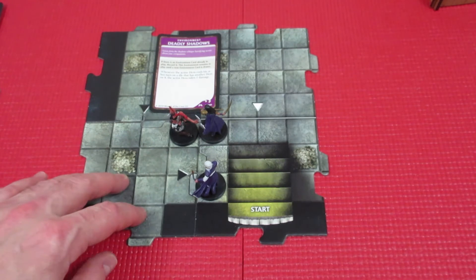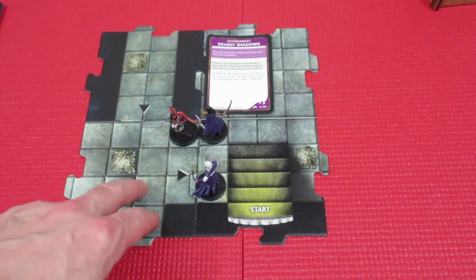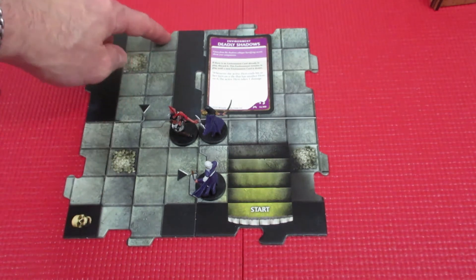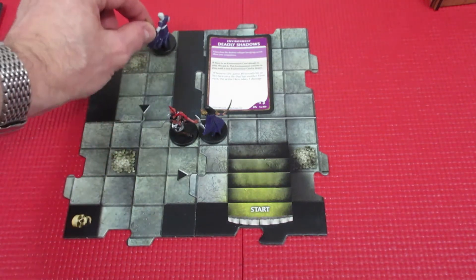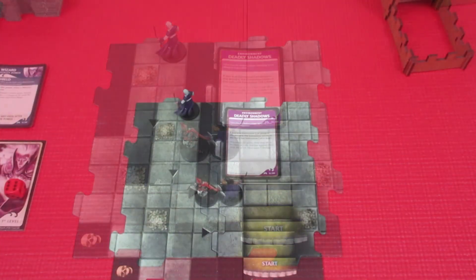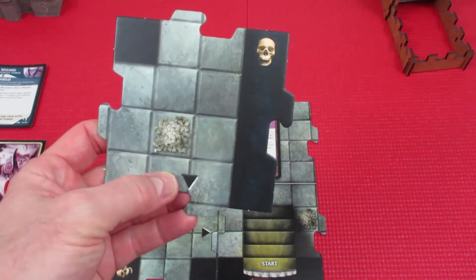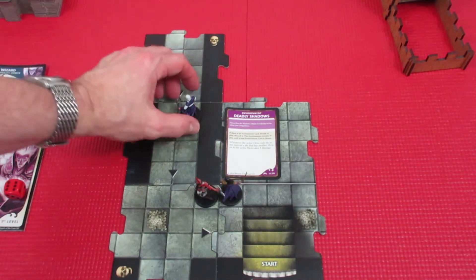Now we move our wizard. He can't end his turn on the same tile as another adventurer or he'll take one wound. He has a movement of six, so he can go all the way up to explore the tile to the north. We rearrange the camera to place the new tile.